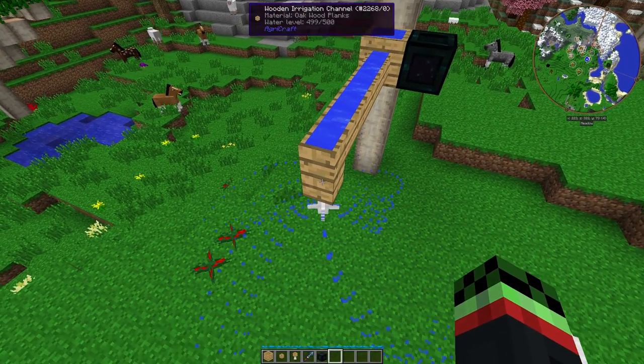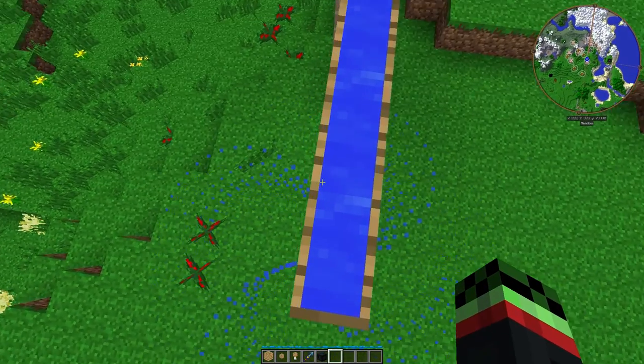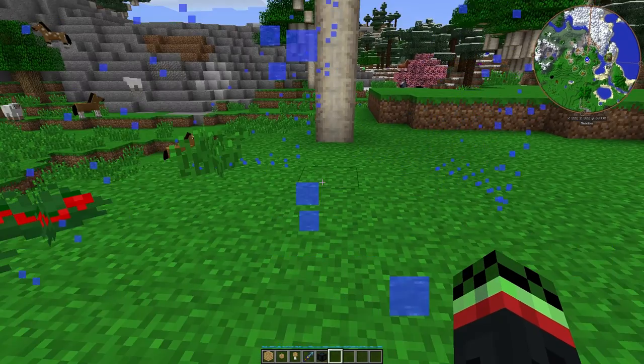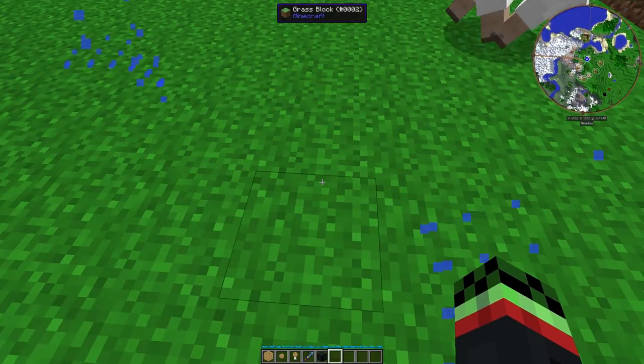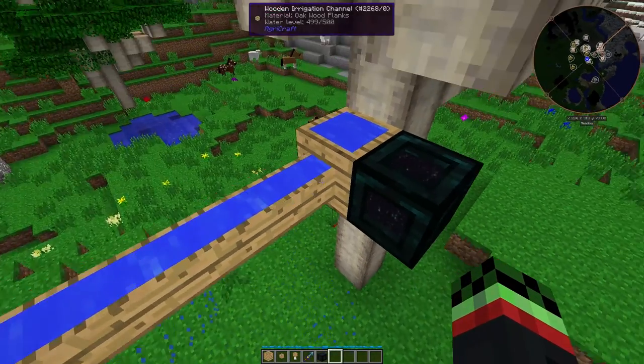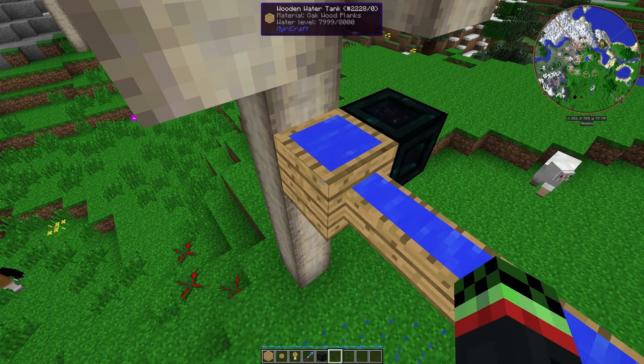Now, this is one of the most complex systems that I've ever seen in Agricraft, mostly because it requires more than wood. Basically, the way this works — Agricraft has sprinklers that you can use to sprinkle your crops, and you need irrigation channels, and you also need an Agricraft water tank to do this.